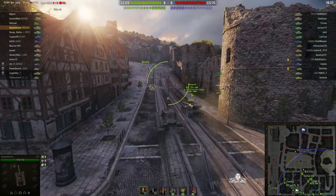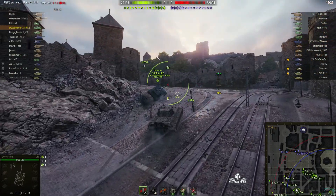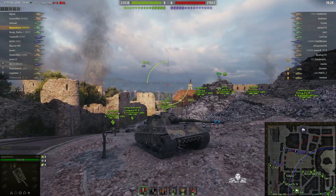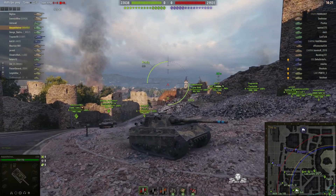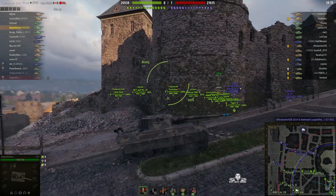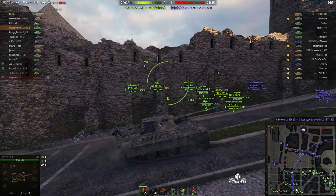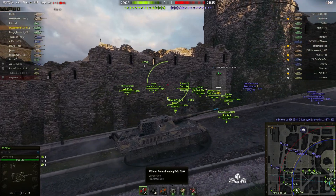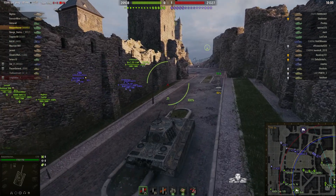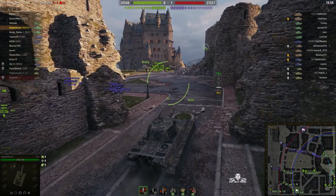The E50 is a bit sluggish to start with, but once it gets going it's got quite a good top speed. The armor is not bad except for that lower plate which is dreadful, and the problem is the gearbox is behind it, so if you get struck through the lower plate you could be immobilized or damage your engine. You can see that Arpenheimer's got two marks on his barrel, and that gun — the top gun, the 105 millimeter — has an alpha damage of 390. It's a decent reload; it's normally a bit more than the 8.1 he's got there.